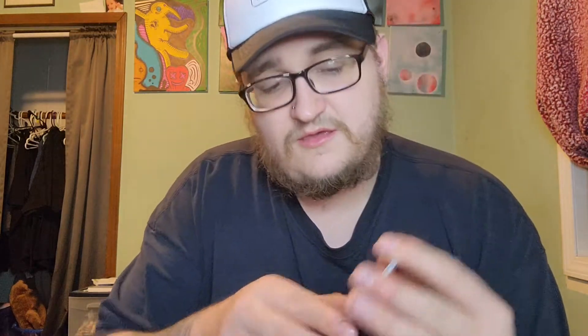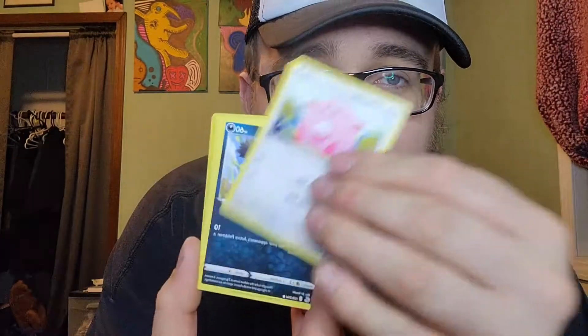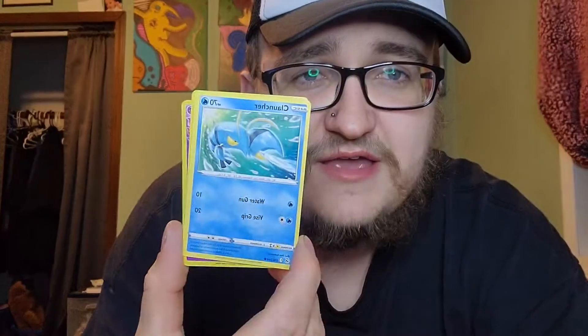We got a Detective Pikachu pack, which is actually really cool, and a Fusion Strike. Let's go right into the Fusion Strike — I think it was one of my most anticipated sets in recent years and then it just kind of collapsed, I didn't like it. We got Sliggoo, Clawitzer, Vulpix, Chansey, Galarian Zigzagoon, Manky, Karrablast, reverse Copperajah — one of my favorite Pokémon from Galar — and a Fusion Strike/Single Strike/Rapid Strike Deoxys.